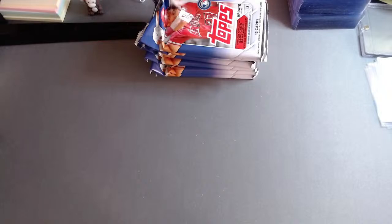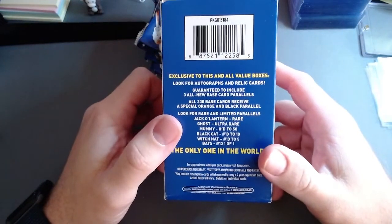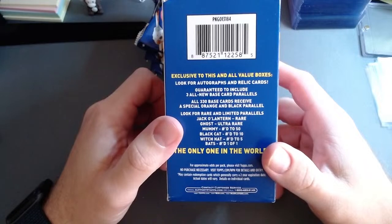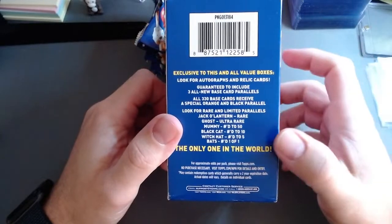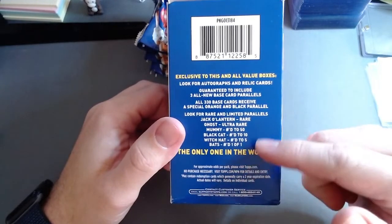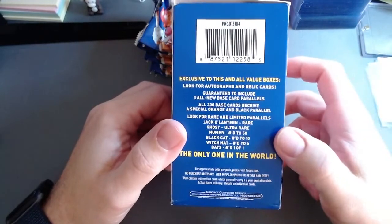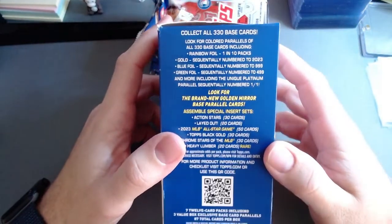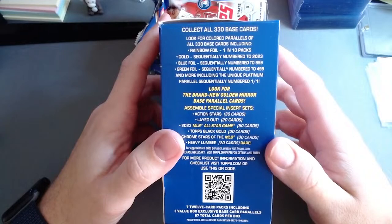You can look for autograph cards, guaranteed to include three all-new base card parallels. It's a 330 base card set — orange and black parallels, jack-o'-lantern rares, ghost rares, mummies pack. So this is actually the Halloween update, which has Halloween stuff. I've never pulled one, which would be cool. They're numbered based on their rarity — I've seen a jack-o'-lantern one on eBay.